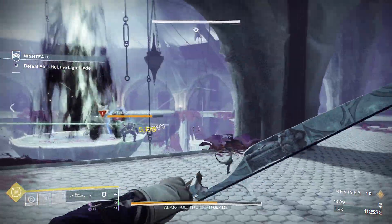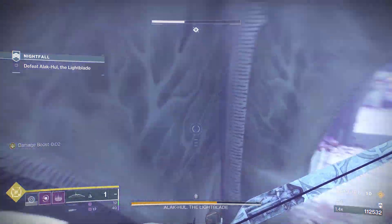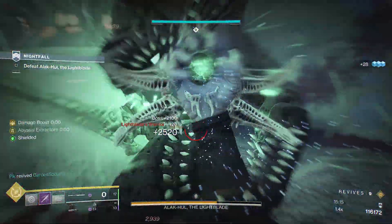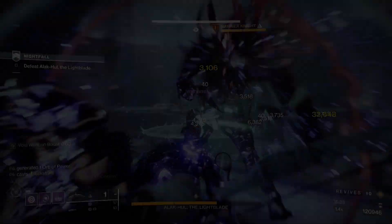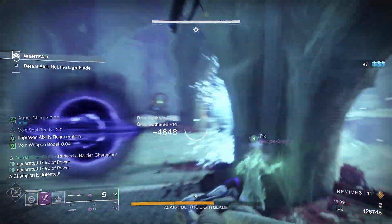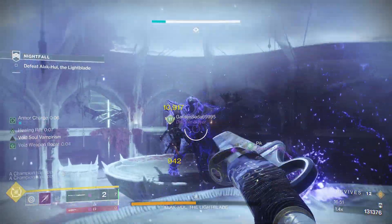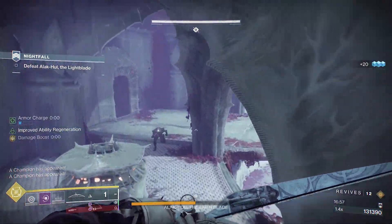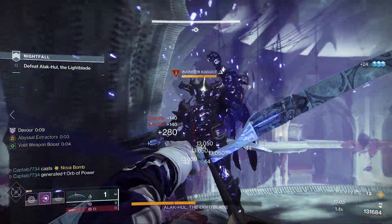When one bar is removed the boss will teleport to the middle and a lightbearer along with two arc-shielded knights will spawn in. Focus on the lightbearer and kill one arc-shielded knight but keep the other one alive. When they die the two barriers will spawn right after, so it is safer to kill the lightbearer and one knight whilst keeping the second alive to collect orbs and ammo. Once ready, kill the last knight and focus on one of the barriers together, using your supers to get rid of it as soon as possible. From here one person distracts the boss whilst the other two dispose of the last barrier. Afterwards, damage the boss until you lower him to exactly half health, at which point another two barriers will spawn. Focus on one together, then one person distracts the boss whilst the other two get rid of the last barrier.